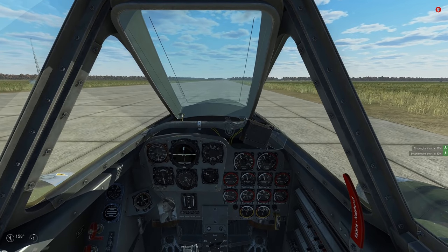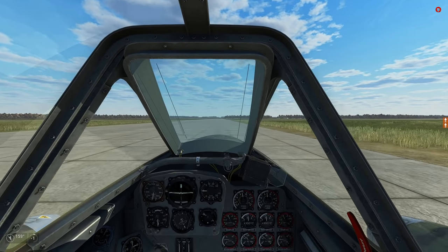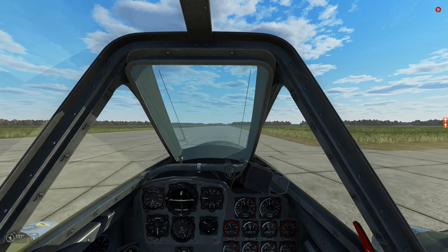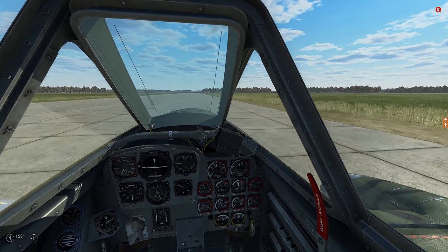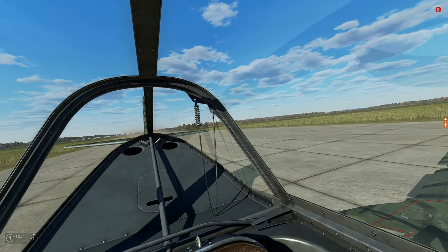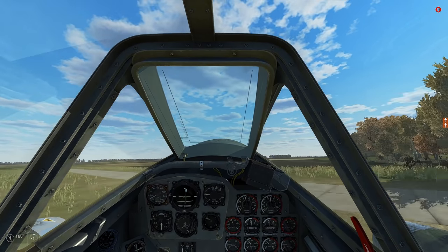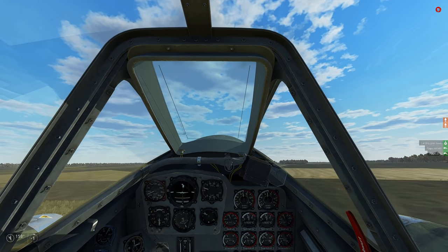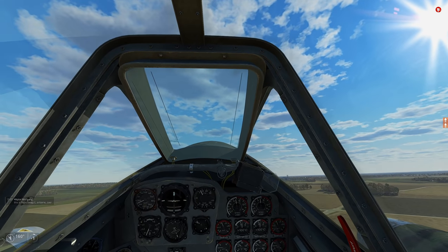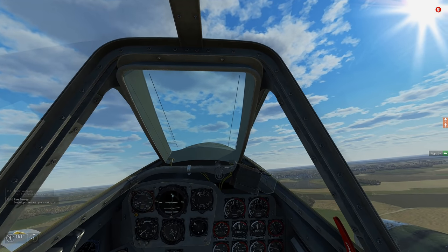We are rolling. I should have held down the brakes and let both engines spool up all the way, but it should be okay. Let's adjust our stabilizer a little bit. Rolling, rolling — 150 km/h and climbing, breaking 200 now. Here's the end of the runway, I'm going to have to pull up. Gear up, flaps up.